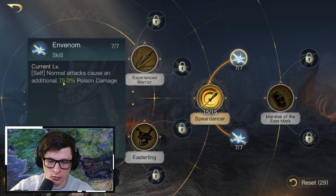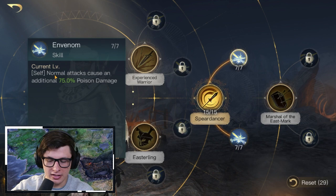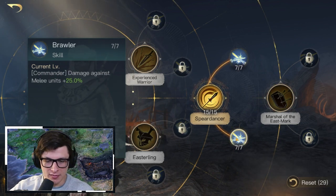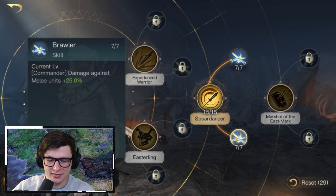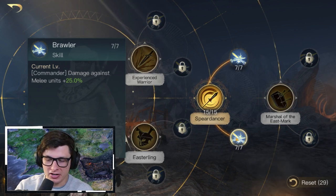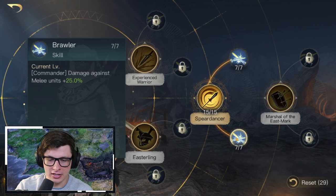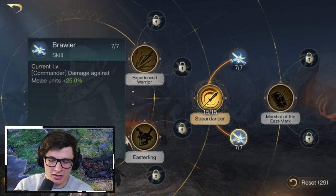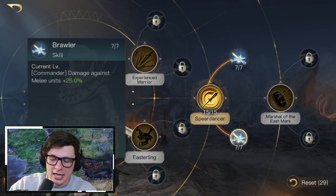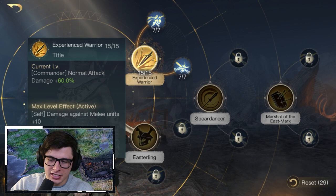We get a lot of different damage multipliers to stack with this build. Lastly in this tree, Brawler gives Khaldun an extra 25% damage against melee units. If you don't have enough points to do all these skills, Brawler is situational since it only applies against melee troops — but there are a lot of melee troops in the game, so the chances of encountering them are high. Just bear in mind it is situational.